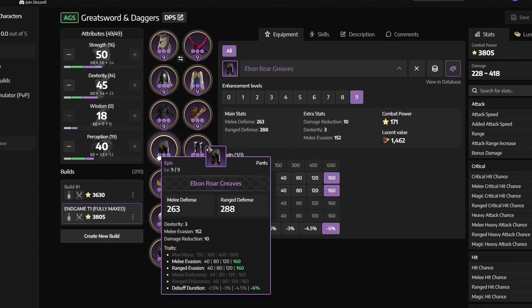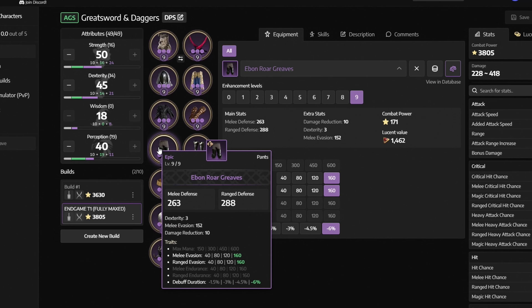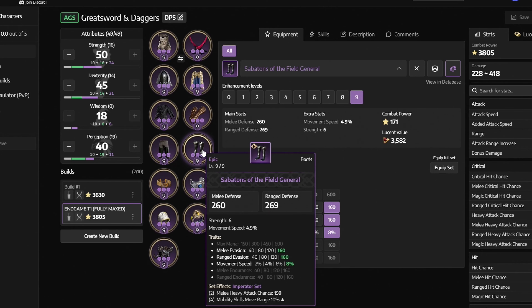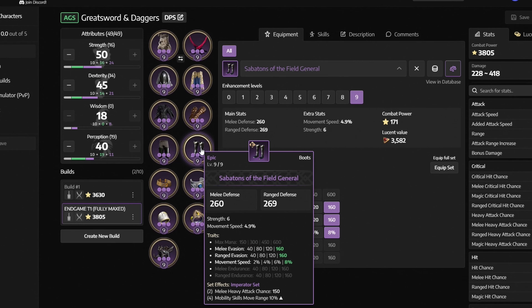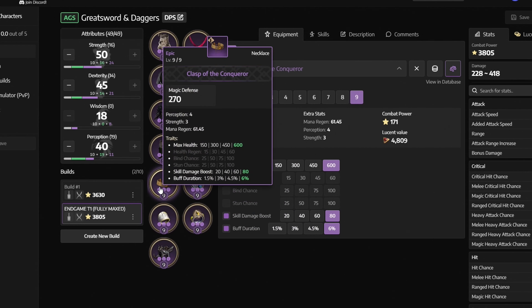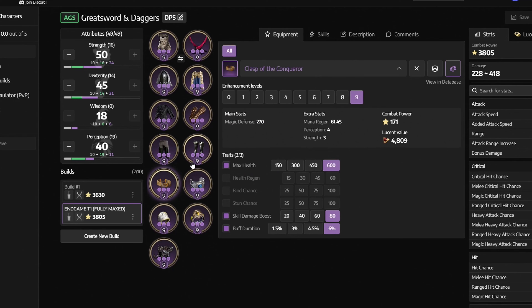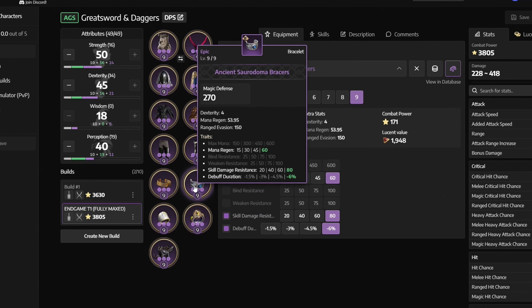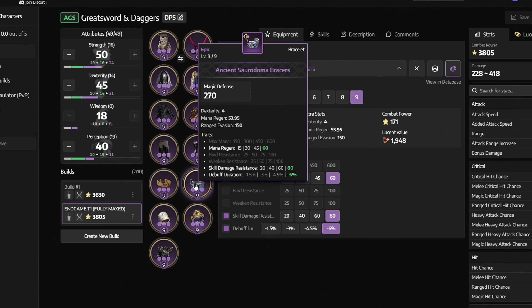Now let's take a look at our gear. If you are looking for a full green or blue gear setup, I recommend watching my previous build videos. First off, we are using the Adentis Gargantuan Greatsword with traits: hit chance, heavy attack chance, and critical hit chance. All gear should be at its max level, and you can get this item by defeating the Adentis. Next, we have the Lecorius Wicked Thorns with hit chance, heavy attack chance, and critical hit chance. You can get it from the Paola's Dimension chest or from the Cave of Destruction.